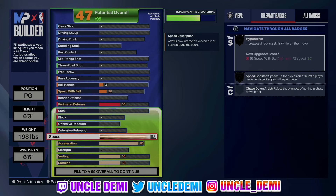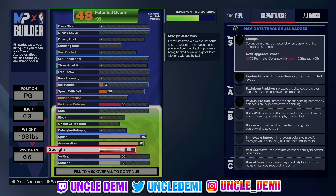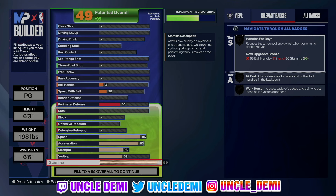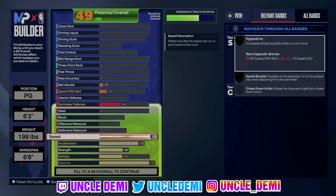We're trying to shoot for these gold badges. You will by default get your triple strike on gold also, so that's gonna be really strong. For strength, we're actually gonna put strength on this one — we're gonna go 60. This will give us our fearless finisher on silver, and you will get physical handles on bronze. That's very important. Your vert, we just wanna go to 59 so we can get area wizard on bronze. You do gotta go 99 on your stamina — that is gonna get your handles for days on Hall of Fame.